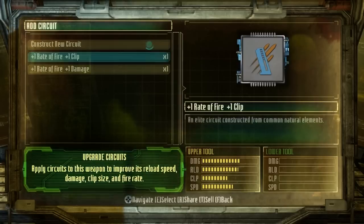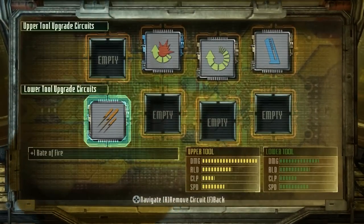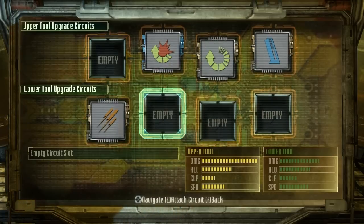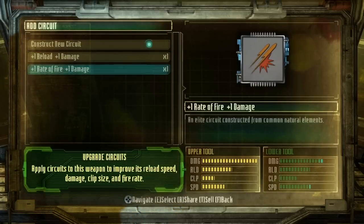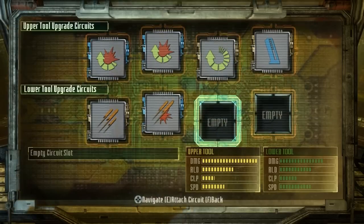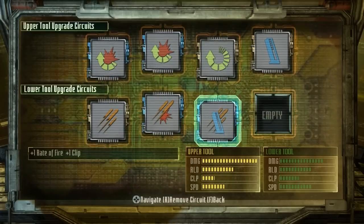Does putting anything on the bottom affect it? It doesn't seem to. Alright. What can I put here? Damage — doesn't really need damage. Reload. So I can put plus one reload, plus one damage, plus one rate of fire, plus one damage. I like the sound of that. And this one will do reload and damage. Is that all of them? No, I have rate of fire. And clip. Things are looking good now.